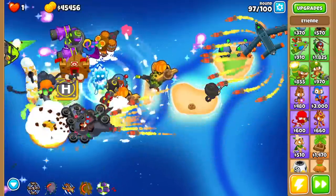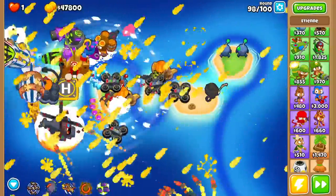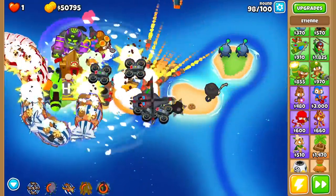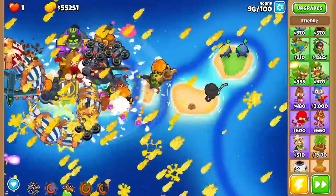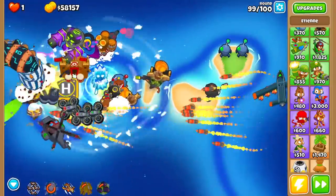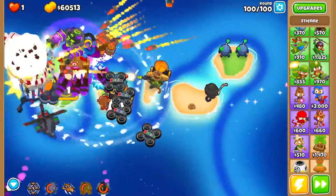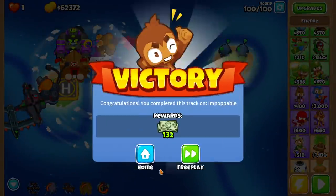Round 97, reinforced — with just a smidge of micro, absolutely smoked. And this is the real test: round 98. Is this the most unstoppable strategy of all time? It sure seems like it — ice-glue combo. The MAD isn't popping all the MOAB-class Bloons though, so maybe our MAD positioning is a little off. Either way, we do end up taking these guys down. We use our ability to finish off the BAD balloon and kill round 100 in like two seconds. We've got $62,000 left over — that's not something to mess around with.